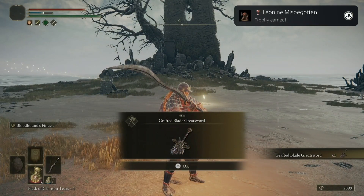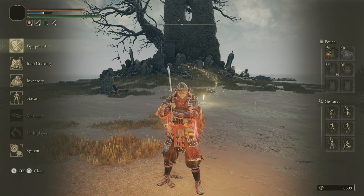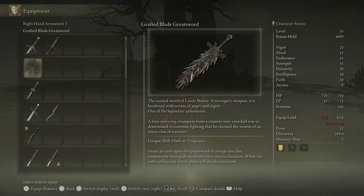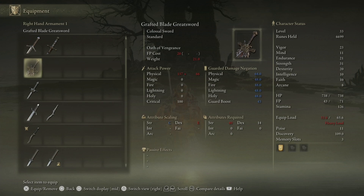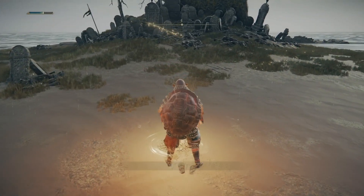We get a trophy for that, and we also get the Grafted Blade Greatsword — super important because it is a Legendary Armament. If you're going for all trophies and achievements, you need all of the Legendary Armaments, and this is our first one. On the Weeping Peninsula alone we got a Legendary Spirit Ashes and now this Legendary Armament. This is a weapon I'm relatively fond of — it takes 40 Strength to use, and I plan on getting up to 40 Strength in this playthrough. There is one boss in particular I want to use it on later in the game. It's a Colossal Greatsword — hits a lot harder, is heavier, and is slower than what we're using now, but a very solid weapon.